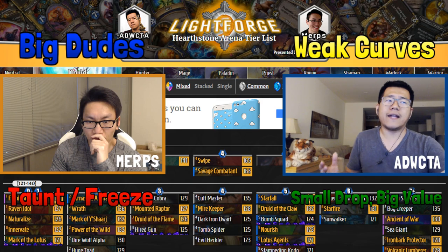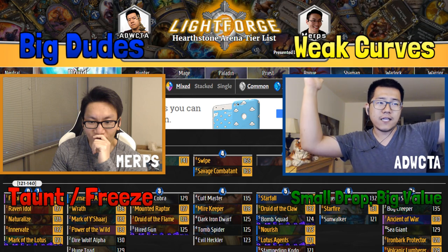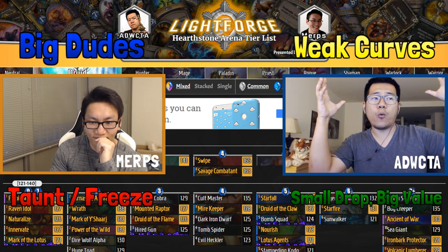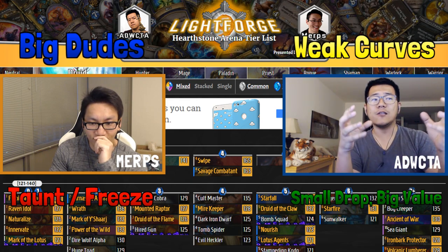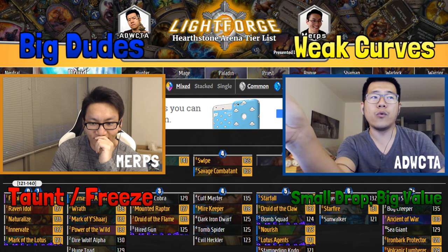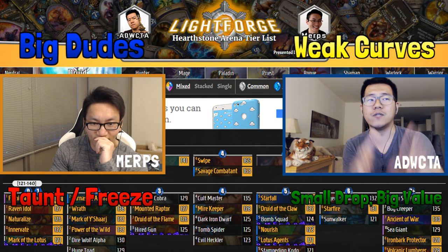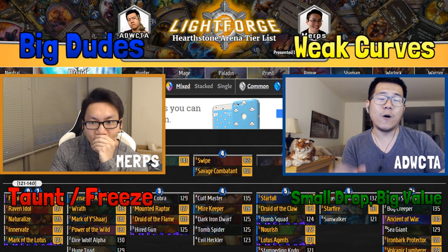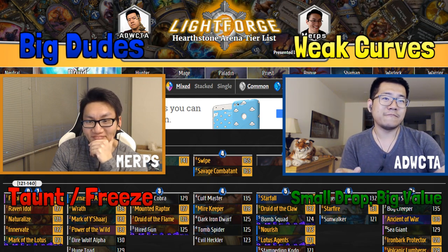That's our overview of the meta. We started broad with 7.1, talked about what you're going to be offered, and the big picture of how Un'Goro is going to look. Next we're going to get into specific cards in the neutral class that everyone's going to have. Then we'll focus on each class — how to play each class, how to play against each class, how to use each class card. Hit the next video — we're going to reveal every single neutral card and their tier list scores.